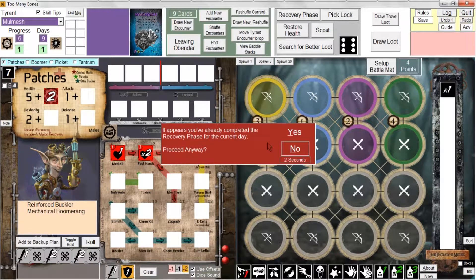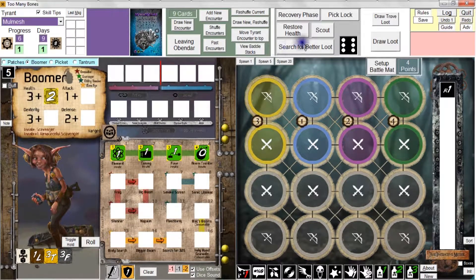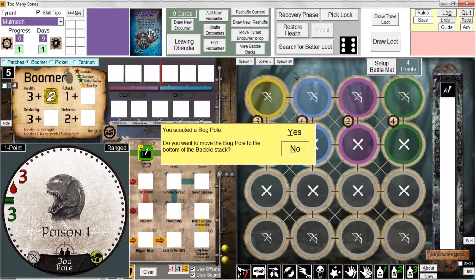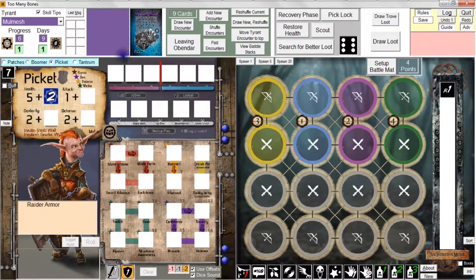Now let's talk about scouting. Patches has already completed the recovery phase, so let's go to boomer and have him scout. I click the scout button, it rolls the die - I got a six, so I have a choice of a one, five, or twenty point batty. I choose one point early in the game. We scouted a bog pole with poison one - I don't want that on top of the deck, so I click yes to move it to the bottom of the batty stack. That automatically moves it and now boomer has completed the recovery phase.